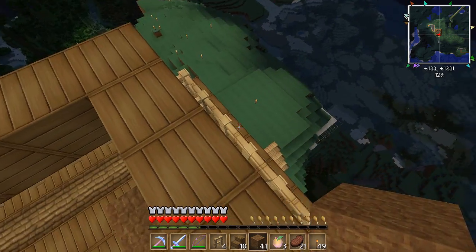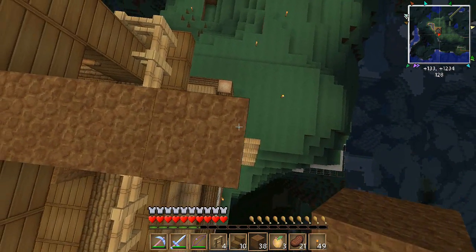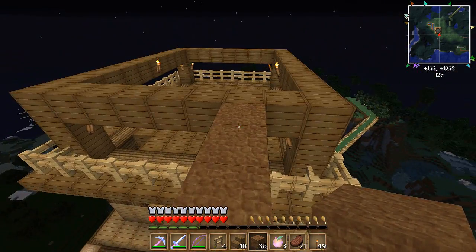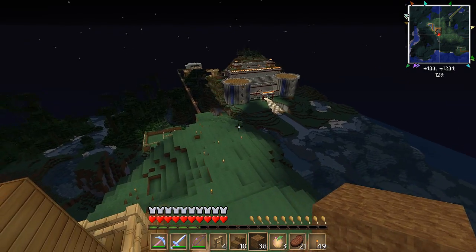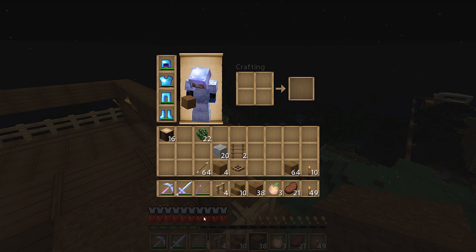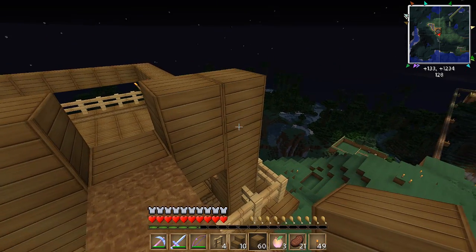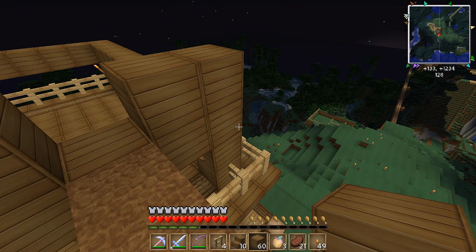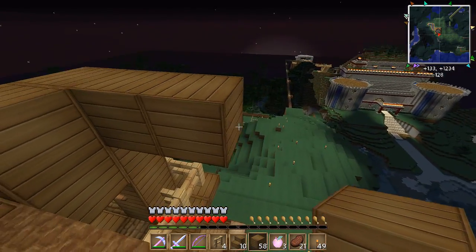So what we talked about in the last episode was we want to extend this out, right? One, two, three — yeah, that'll be good right there. It just comes out past that one. I like that. So we want to be able to come out this far with the roof. Now, to make this look correct from down there, the thing is you're not really going to be able to see the detail work up here on this roof area.